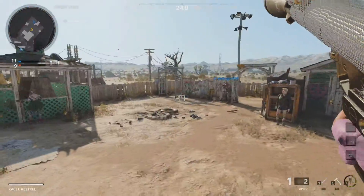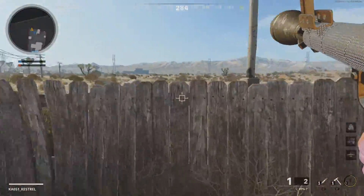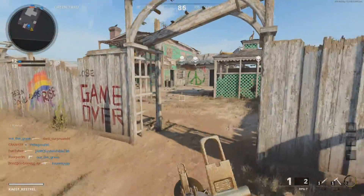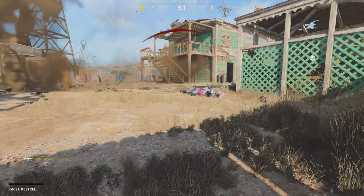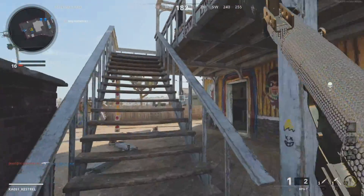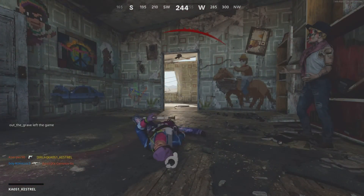Next weapon I'm going for in diamond would probably be the knife and the China Lake — I don't know the proper name for it, but basically the noob tube. I'm going to go for that because the China Lake is on similar lines to the rocket launchers and it would just keep everything fresh in my mind.